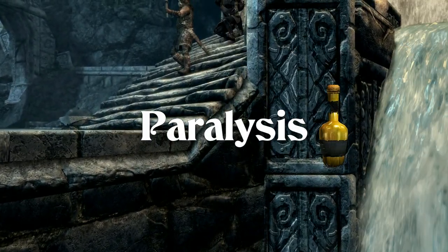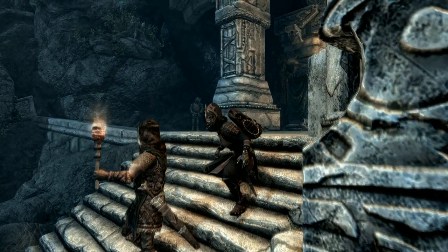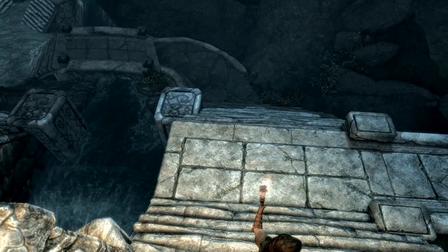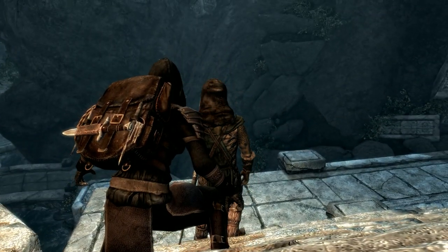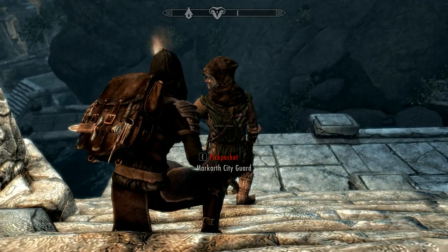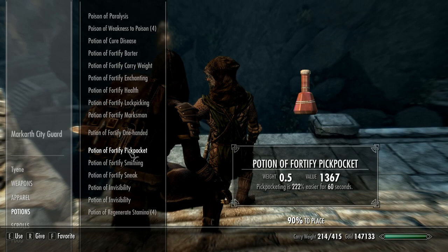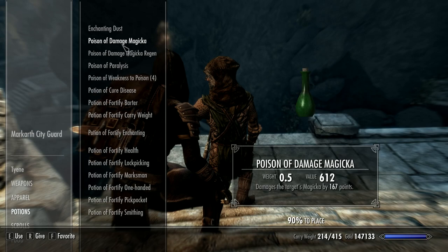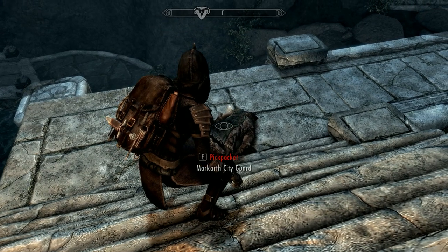Now we're getting to the good stuff: poisons. We'll start with a pretty benign one — Paralysis. It's a particularly helpful potion for the thief and assassin. Paralysis renders your target completely unable to move or attack until the potion wears off. It does not cause any direct damage to the target. However, because of the ragdoll effect, the victim might tumble off a cliff and receive fall damage, potentially killing them. Enemies fall over when paralyzed and take a moment to get back up. Even a one-second paralysis effect might disable them for several seconds, which might make it worth creating an enchantment with more charges rather than a greater duration.